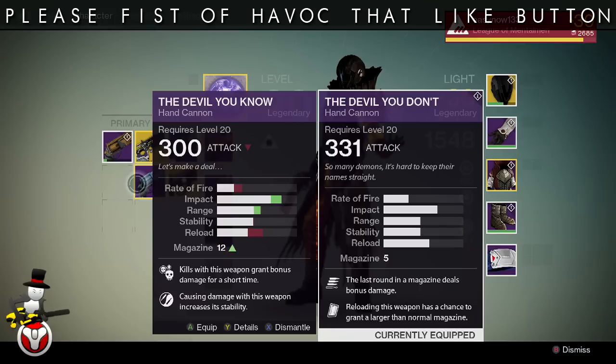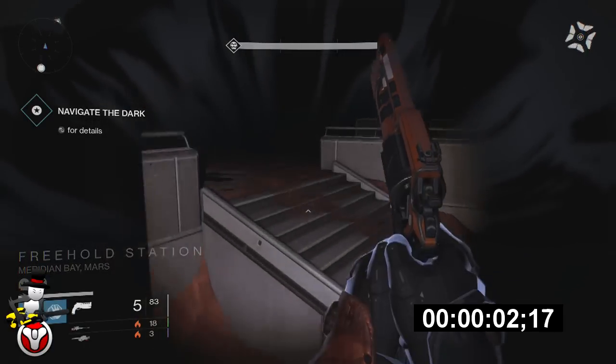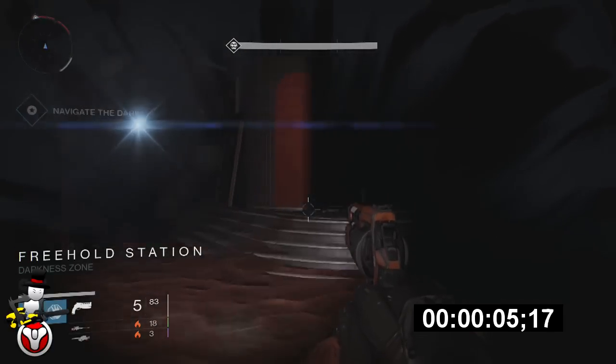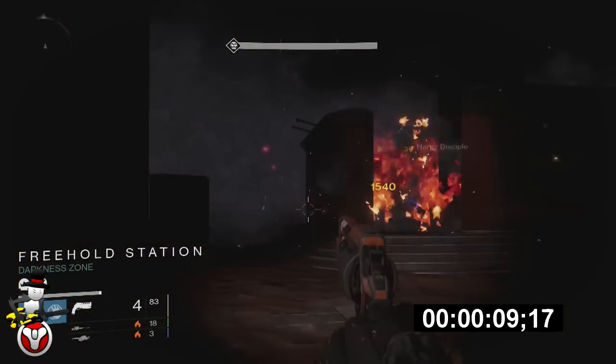I'm going to show you two runs of a daily heroic I was doing. All the enemies are level 30, and it's the first room — the dark room. I'm going to kill everything in the room and get to the top of the stairs, and when I get there I'll stop the timer. The differences are actually quite surprising.